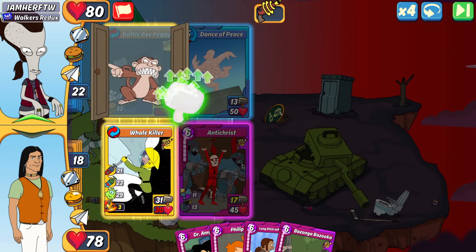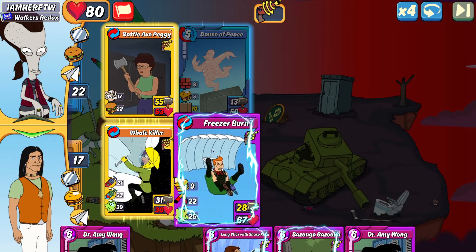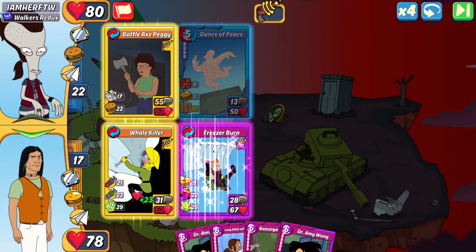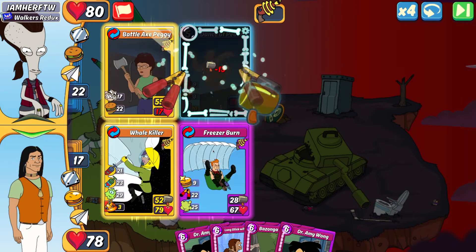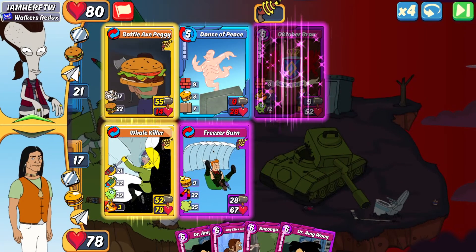Freezer Burn boosts my Whale Killer's attack by 21 and gives a health boost of 23, which also increases my shield from the arm bonus. I'm back up to full health with the Whale Killer, and the Battle Axe Peggy is definitely going to fall this next turn. I take a bit of damage on the Whale Killer and Freezer Burn — no big deal. I'll play Bazanga for the shield, potential heal for armed cards, and the 8 bodyguard for protection against punches.